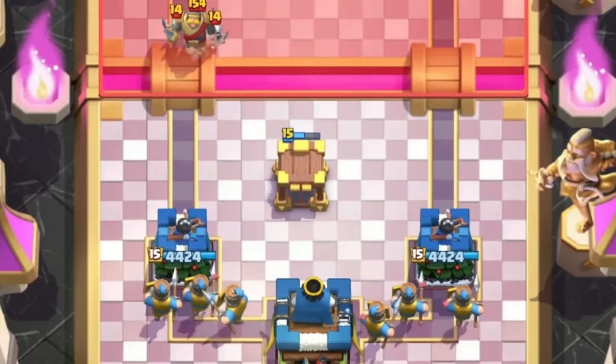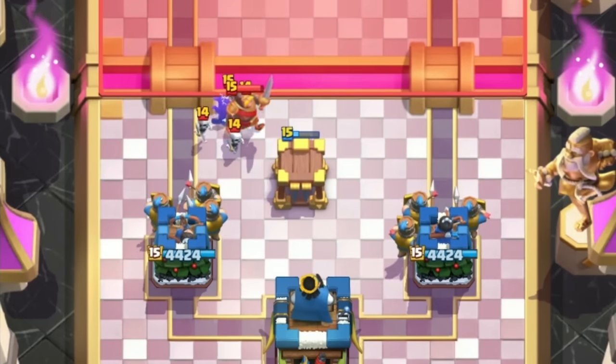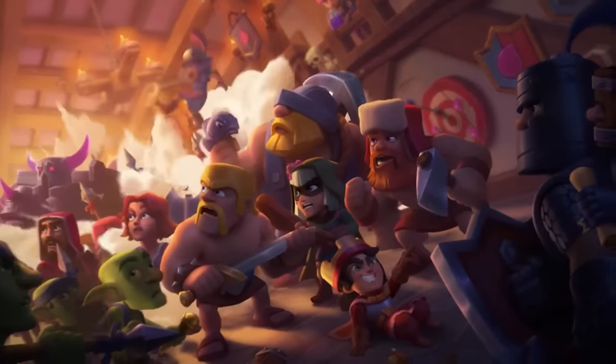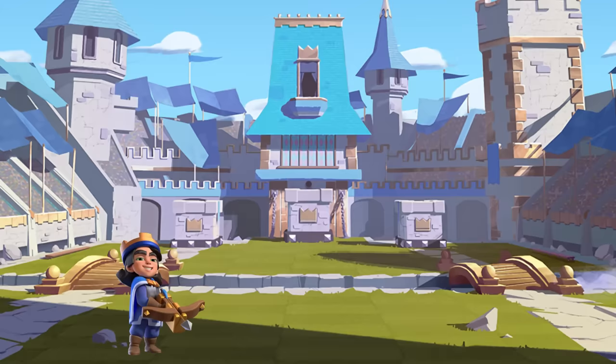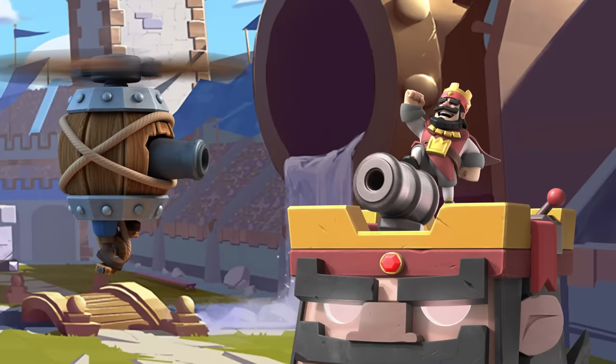Because if opponents try to spam the river when your recruits are in the back, they're going to go right into Goblin Cage, Zappies, or the Little Prince, allowing you to stomp their spam and punish them on the counter push. The Little Prince ability has an extra layer of defense for the flying machine, allowing the Sneaky Sur to stay alive longer, slide past opponents' defenses, and steal games.